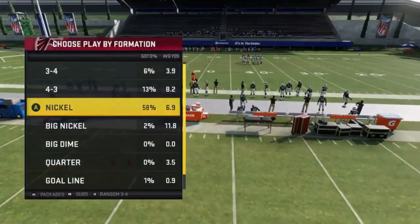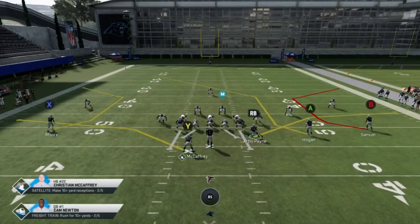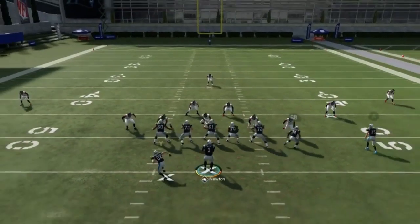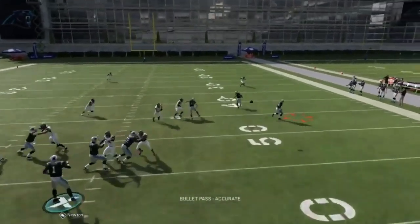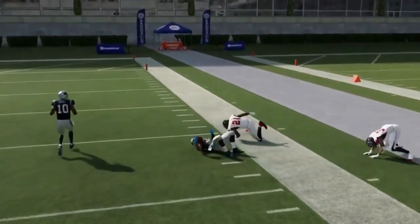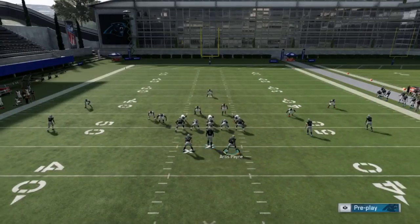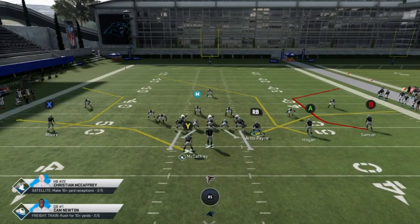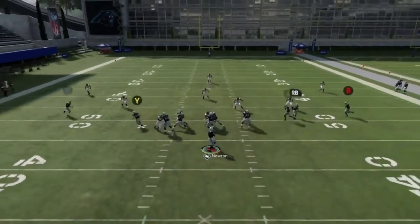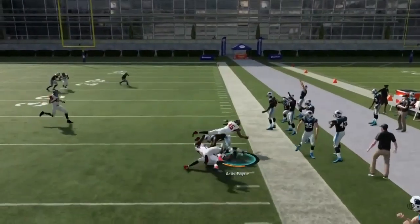Next up, we got the shakes. Motion out this running back — he'll get open a lot of times under a lot of coverages. That's pretty much the play. These curl routes don't really work anymore, so that's pretty much all you got is this and then the running back. This play is pretty much just to beat up the flats in a cover three.